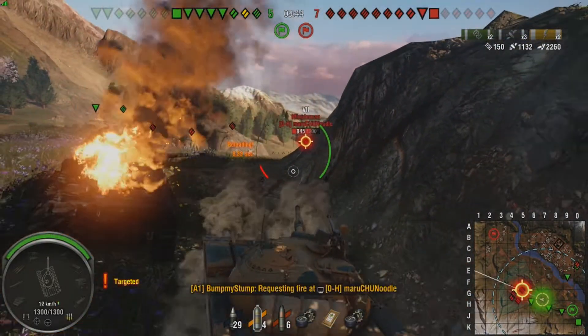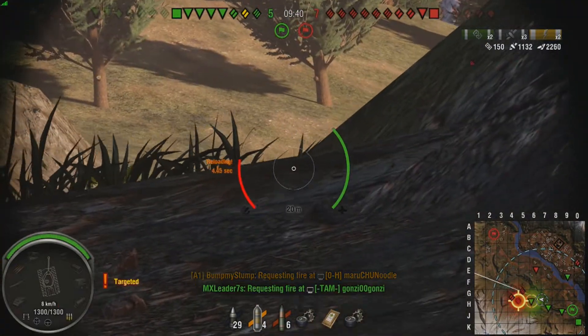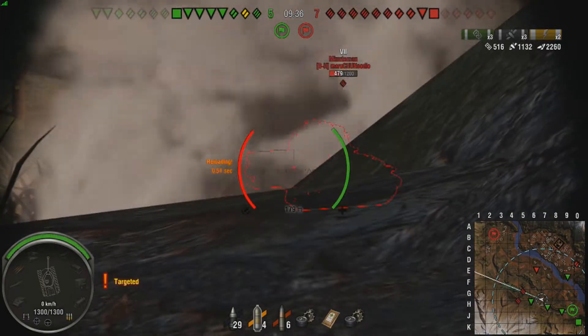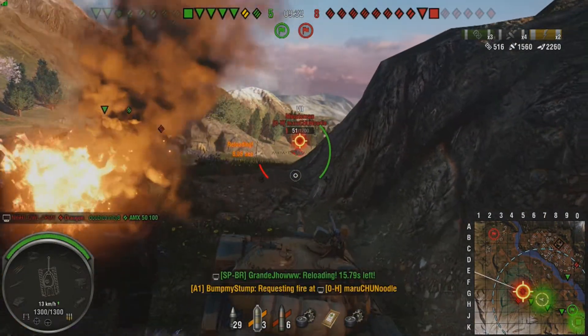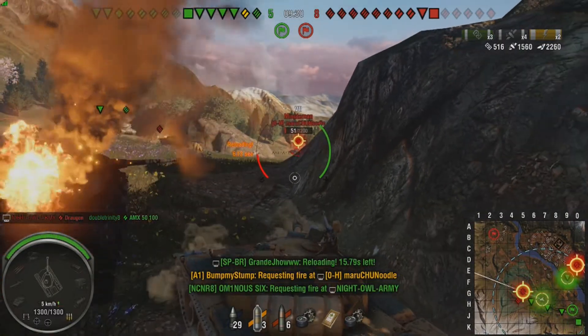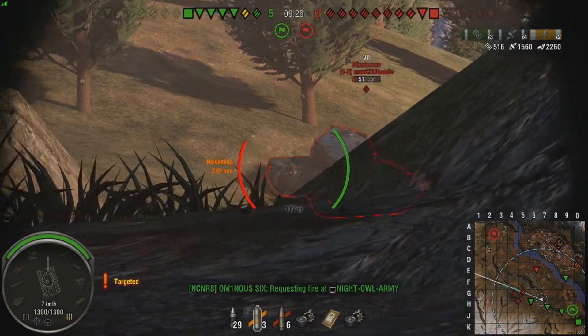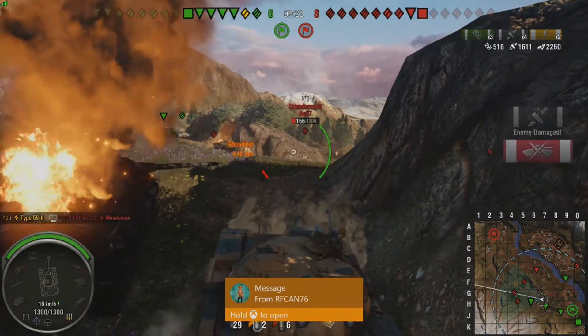Track the Minuteman — come on, get one into him before he gets back. Someone else tracked him, thank you. Put one into him — 428, straight through. Enemy's looking right at us, wants a piece of me. You're not going to get it — you're out of here.